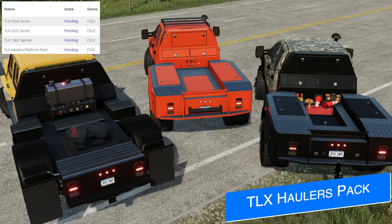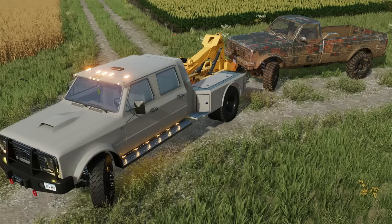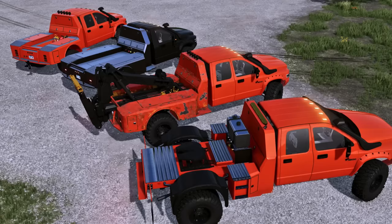Jumping over to mod news, 82 Studio has submitted four mods for testing — three of them are updates and one is a new mod. We've got updates for the TLX 3500, the 2022, and the 1982 Special, along with the new TLX Haulers Platform Pack, which is finished and ready to go. This bed pack will turn your favorite TLX truck into a true workhorse with a fifth wheel, tow truck, and more. As always, these mods are for all platforms, but with the waiting time on mod hub it could be another week or more.